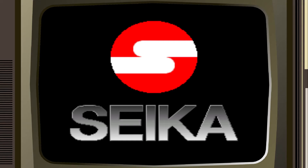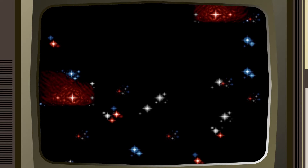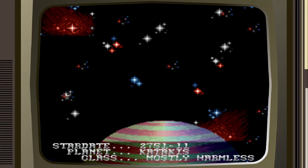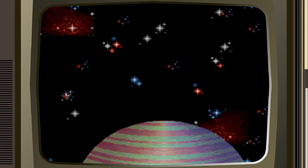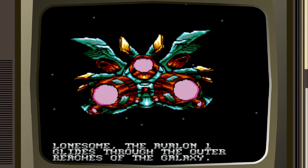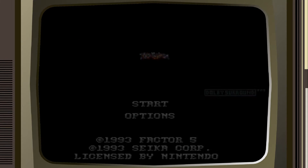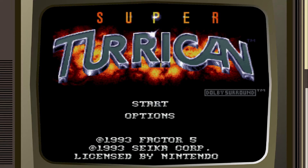Welcome back. I'm really excited today because today's video is going to be Super Turrican on the Super Nintendo. While I have never actually played this particular game, I have heard awesome things about pretty much every Turrican game out there, even going back as far as the Commodore 64. The sound quality seems awesome already — they put Dolby right on the title screen. That's just awesome.